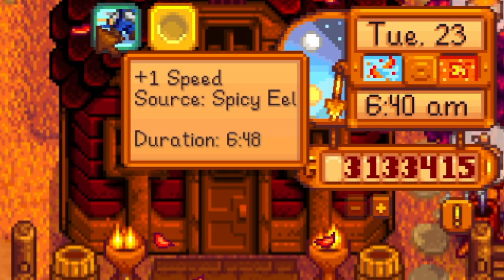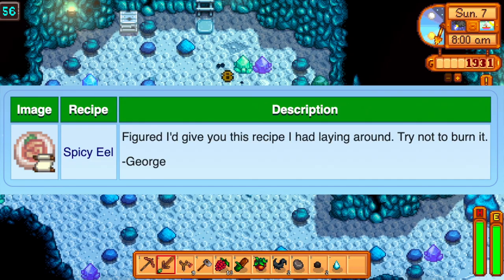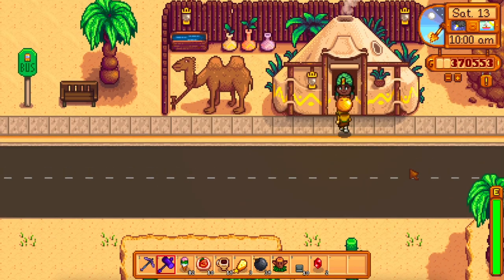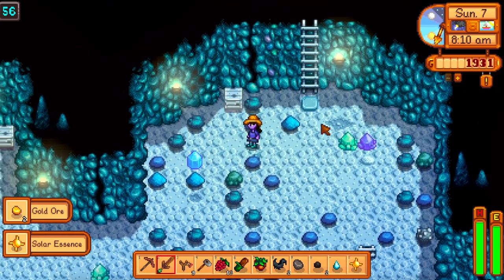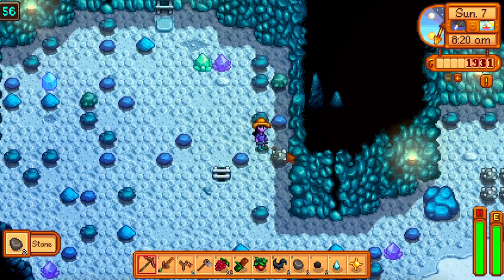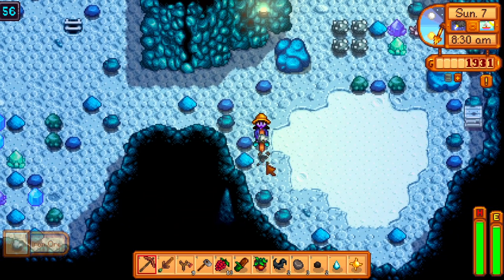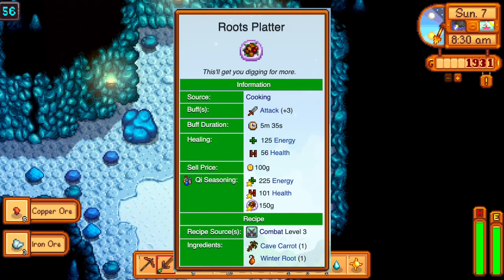Spicy eel is incredible for being in any mine — it gives plus one luck and plus one speed. You can get the recipe from George at seven hearts and cook it with one eel and one hot pepper, buy it from the desert trader for one ruby, or get it as a drop from slaying serpents in Skull Cavern. Get it whichever way is easiest for you.